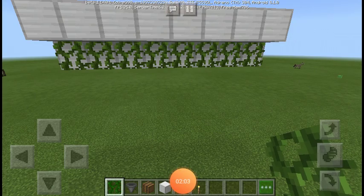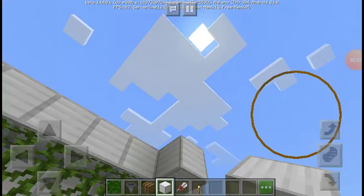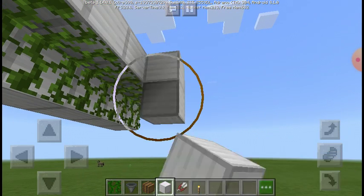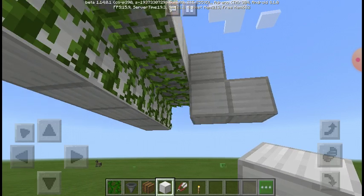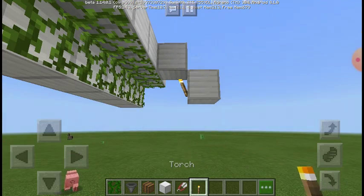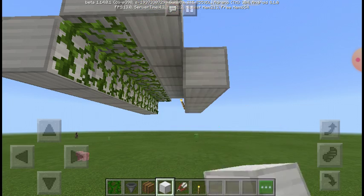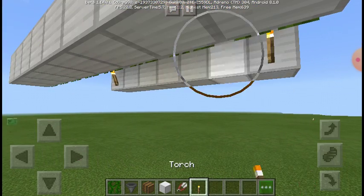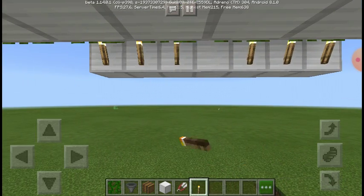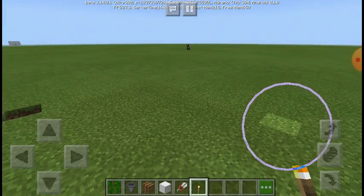Build another block over like this, then another down and then one back, like that. Take your torch and just do this all the way across and it gets the job done. Because your vines, when you have torches here, still have enough light to grow. And there is your system to grow.